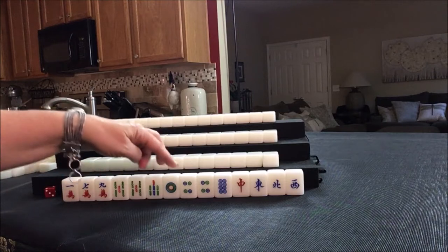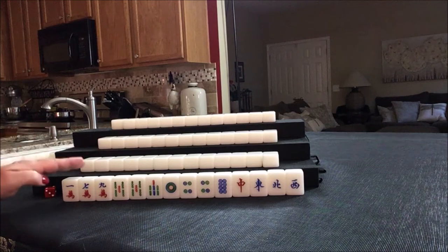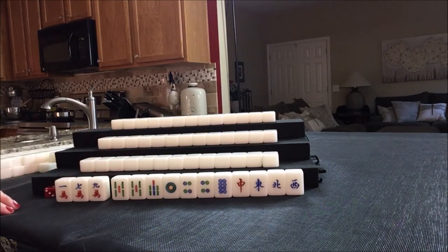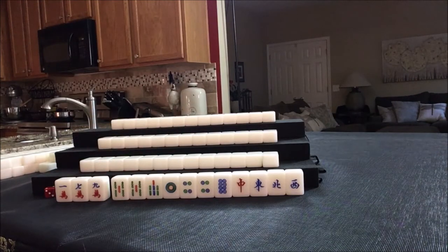We have seven tiles towards 13 orphans — I've been told ten or better is needed, and even then it's a long shot, so we're not going to do that. I think I'll start by discarding cracks. Maybe we could do something with all pung and voided suit, focusing on bams and dots and these honors. If we can pair those up, we might get score there.